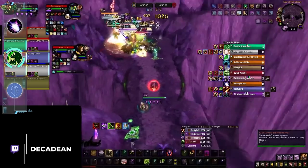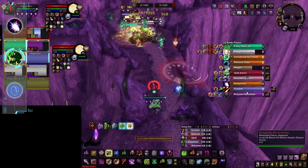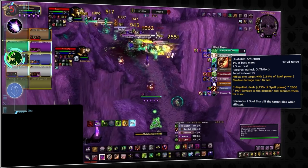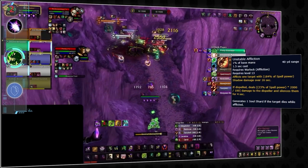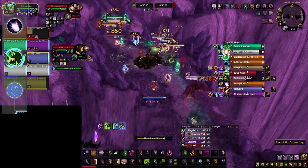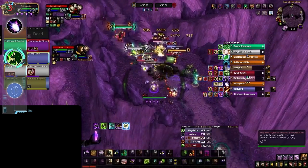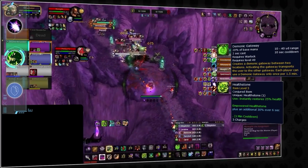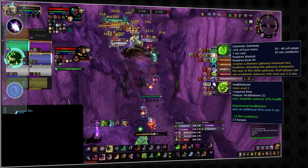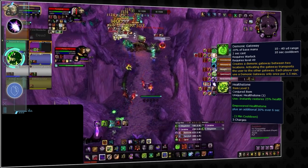Affliction warlocks have become one of the most important assets on any RBG team. Unstable Affliction is one of the few answers to Cleanse the Weak and can easily punish AoE dispels whenever cleanse is pressed. Their damage throughput is the absolute best in the game, and their AoE pressure has enormous ramp during intense teamfights. Outside of that, they offer unique utility with Gateway and Healthstone — mobility is massively important in RBGs, and a single button that elevates your entire team's mobility is incredibly useful.